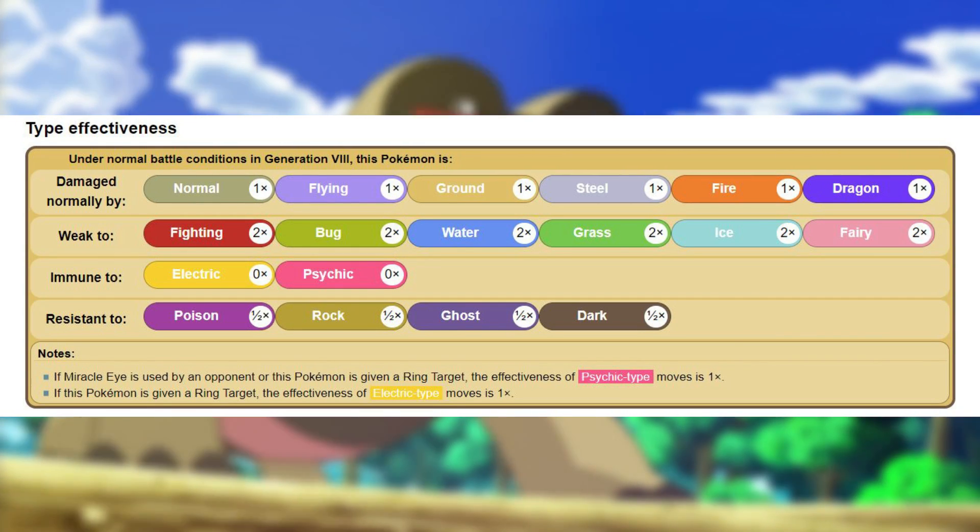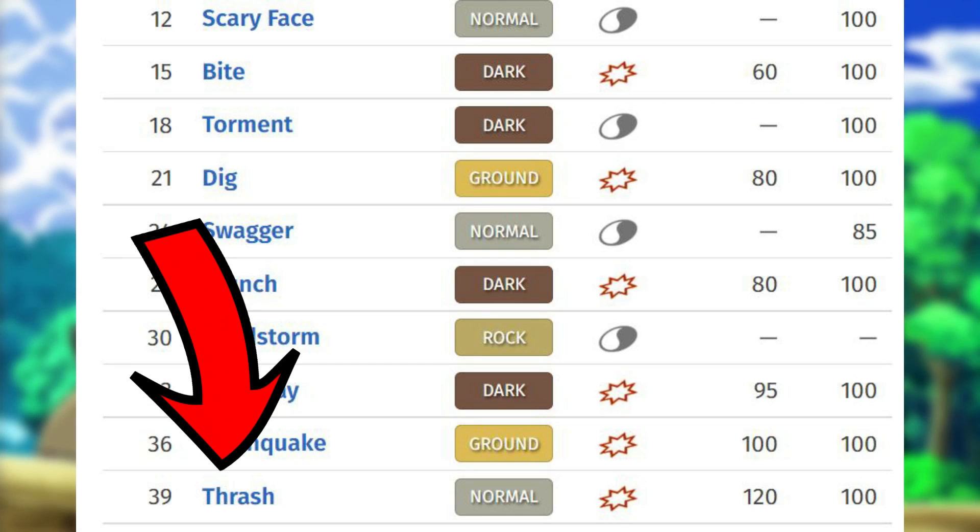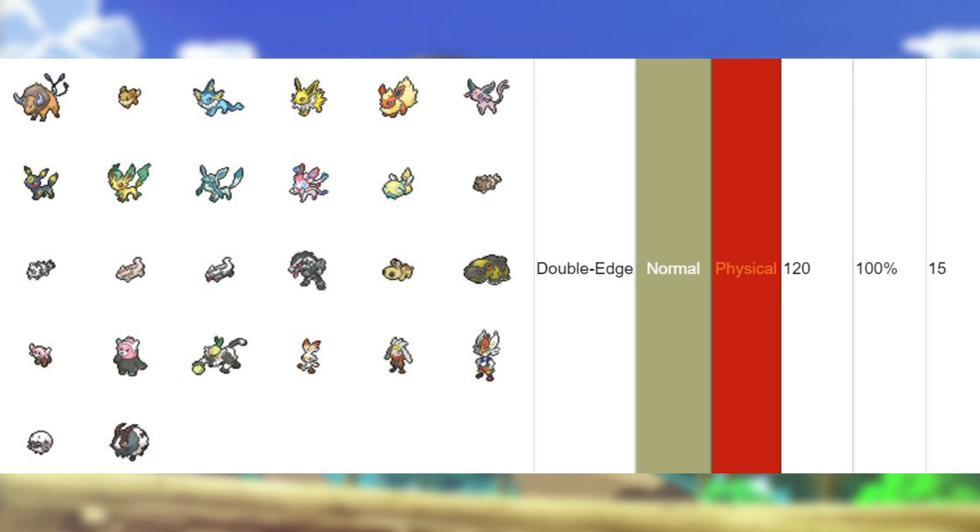The most powerful move that a Sandile can actually learn is Thrash, a Normal type physical attack with a power of 120 and accuracy of 100%. For all of the Pokémon breeders out there, it is also possible to get a Sandile that is born with the egg move Double Edge, a Normal type physical attack with a power of 120 and an accuracy of 100%.